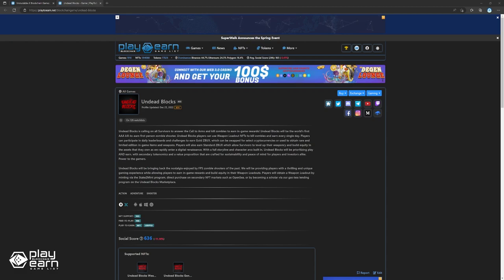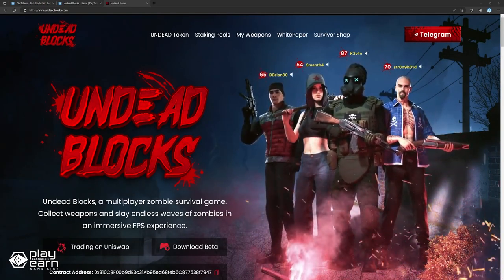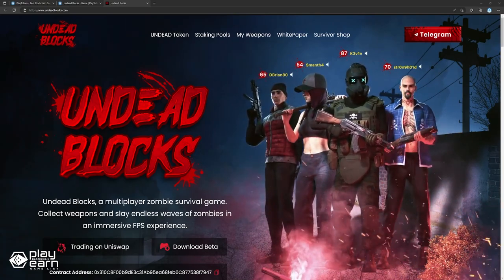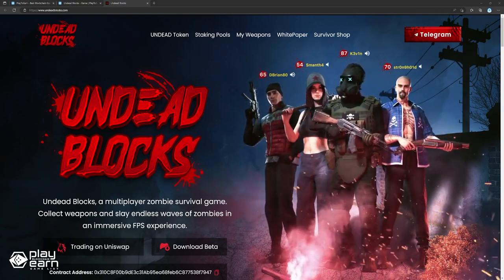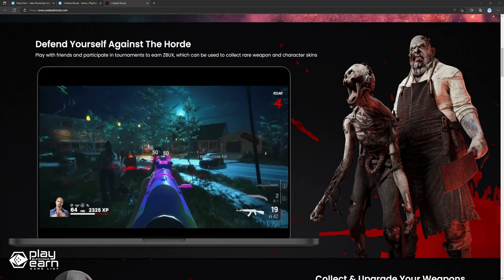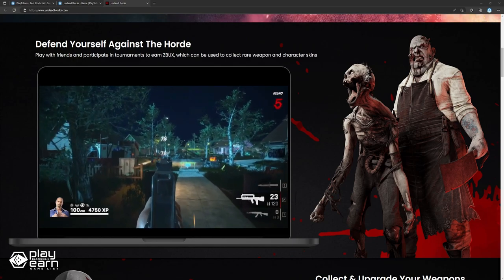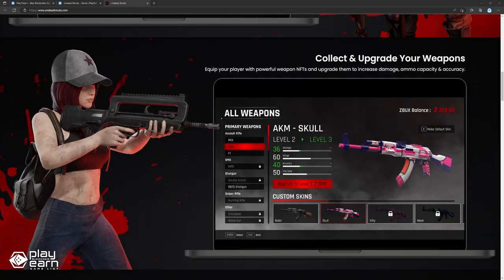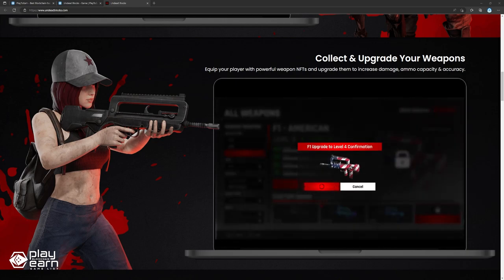The next game on our list is Undead Blocks. Undead Blocks is a multiplayer kill-to-earn zombie survival game being built on Ethereum. Players use their character along with many different weapon NFTs to defeat hordes of zombies and earn rewards for each kill. There's a solo mode, a squad mode with up to 4 people, and a speedrun mode where players have to complete a set number of waves as fast as they can. In each game mode, standard Z-Bucks are awarded based on performance. There's also a rotating daily leaderboard challenge which grants players the ability to earn gold Z-Bucks.